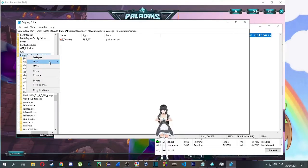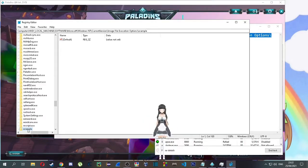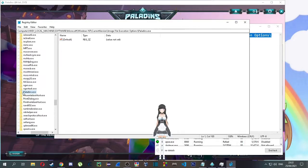Then right mouse click this folder and select New, and then Key. You must name it paladins.exe — since I already did it, I'll just create it as an example and then delete it. Now click the folder you just created and create another key named PerfOptions.